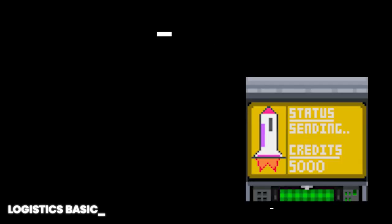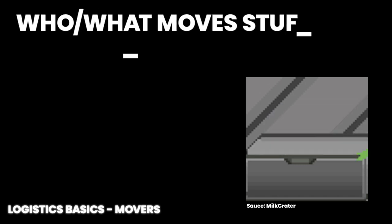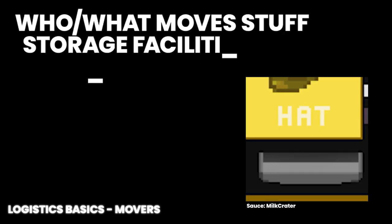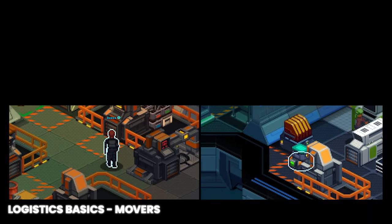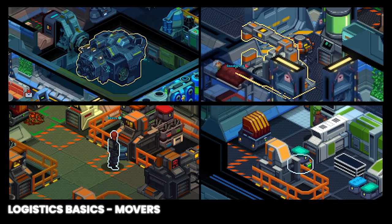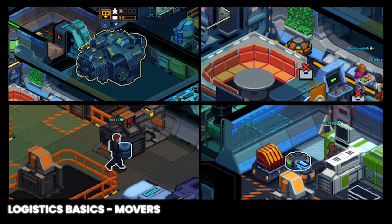We'll begin by discussing who and what moves freight, storage facilities, and UI elements associated with storage. Crew members, logistics robots, salvage robots, refugees, slaves, and shuttles all move cargo.